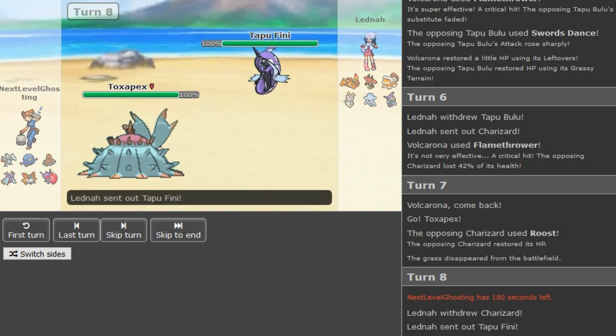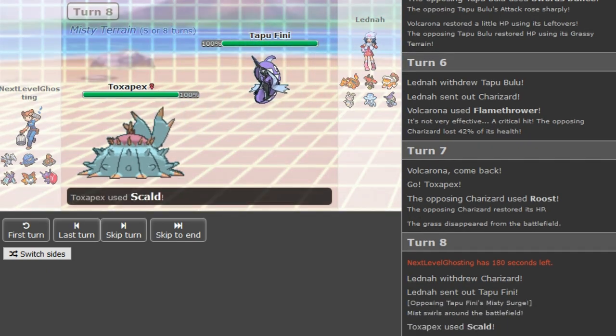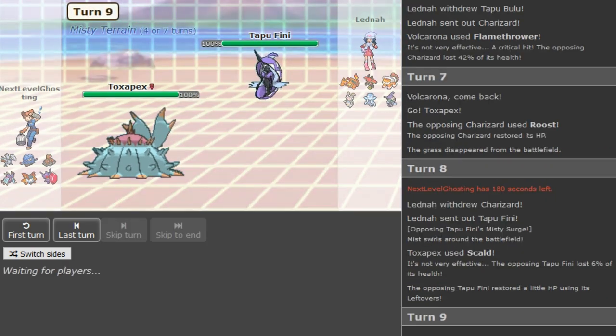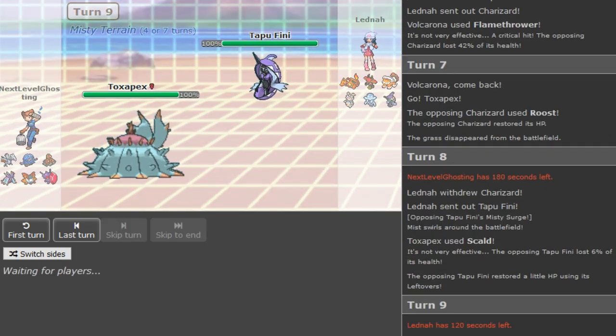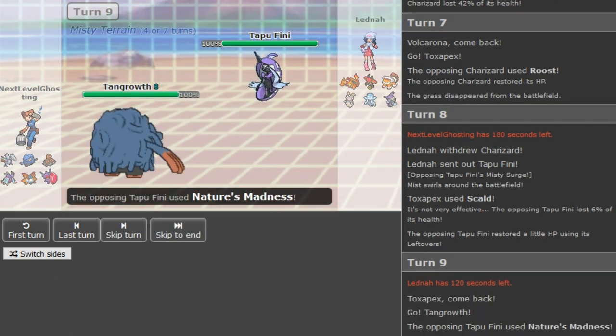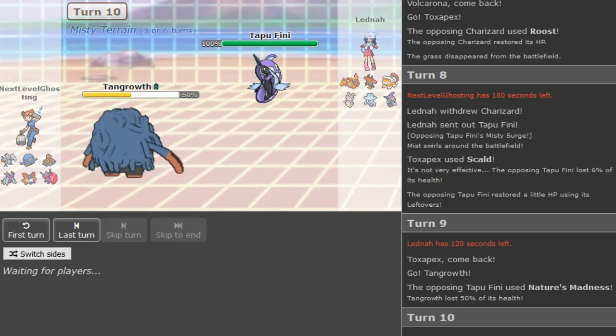Tapu Fini to get up the Misty Terrain — to predict the potential Toxic, defog a T-Spike away, or just not take damage from Scald. Tapu Bulu would change the terrain, never mind. That's just madness. It's not gonna do much because Tangrowth has Regenerator, so Tapu Fini doesn't break Tangrowth ever unless you get hazards — Spikes and Rocks.